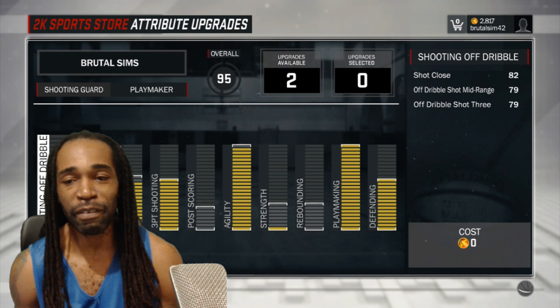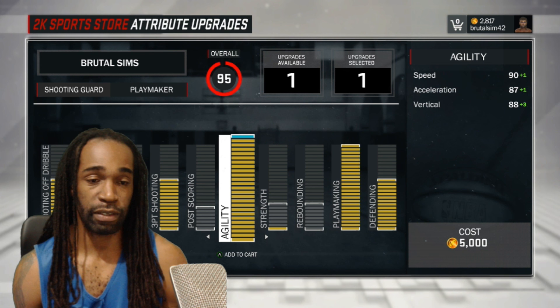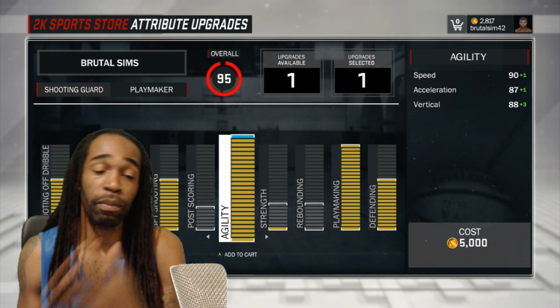So I got my player right here. As you see, he's already a 95 and I got two extra attribute points after I got to Superstar. Now I apply these two and it will get him to a 96. So I'm broke now, I can't do more — it is what it is. But I already applied it to my slasher.